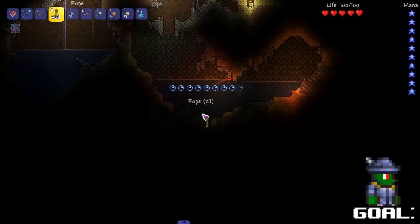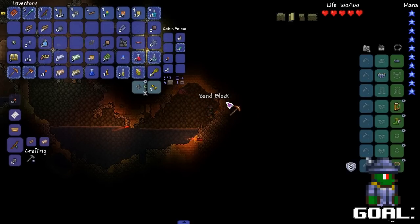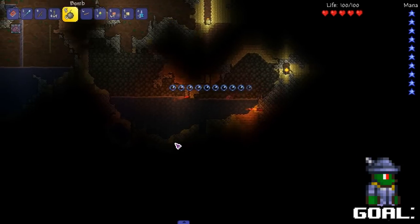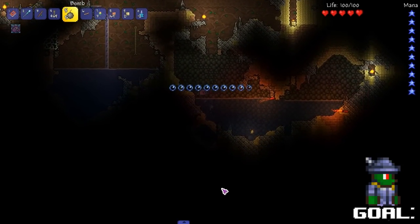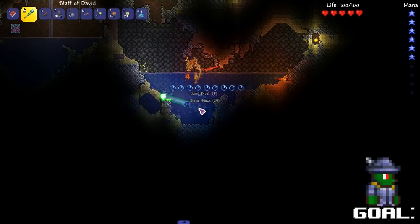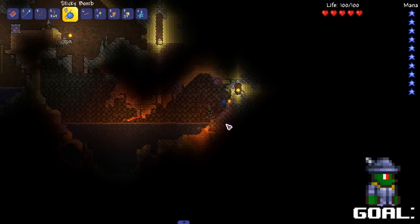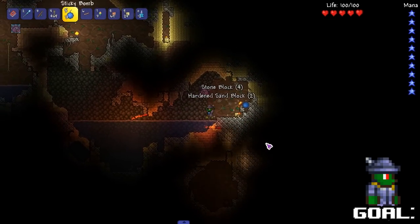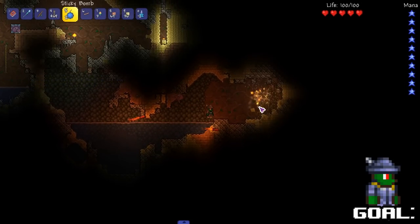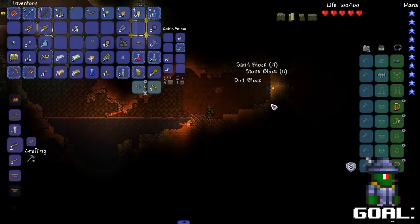Shoot a couple flares. That pot scared me — I thought it was a pot mimic. Let's bomb it and see if we see anything. I see a whole lot of nothing. I don't want to mess with enemies — I just want to make this armor. That's my current goal. Get this armor and hopefully find a spider's nest. Also I want to make the other weapons. We're probably like 30-40 minutes in.